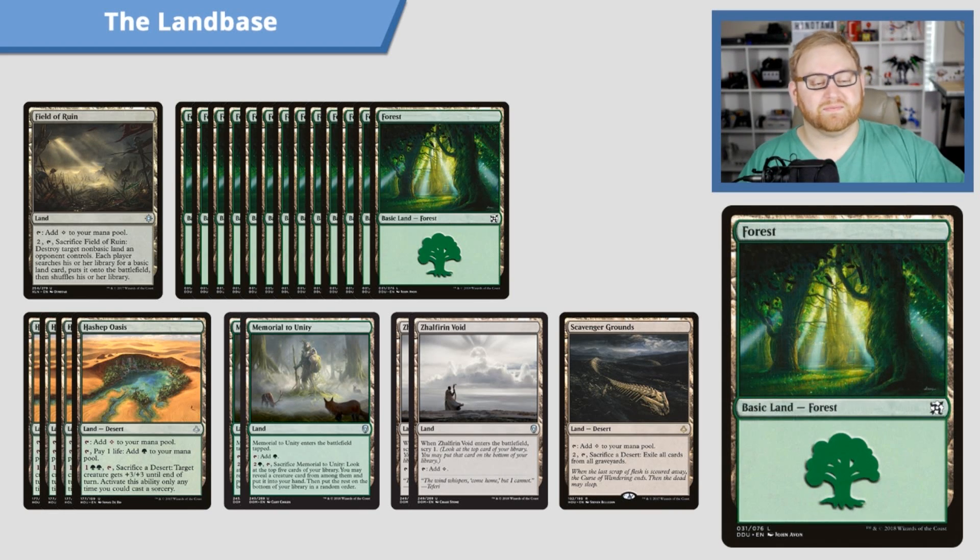Moving on, we have 13 basic lands — just Forests. Since this is a mono-green stompy deck, that's all you need.